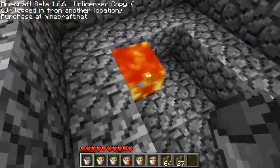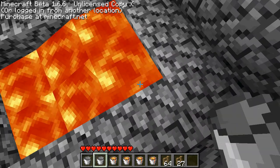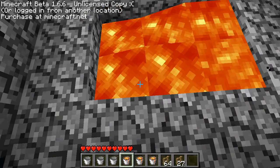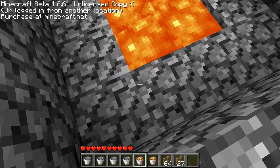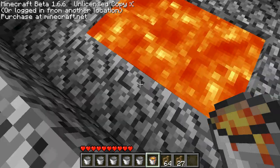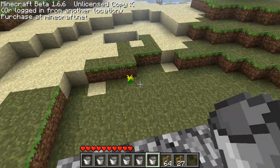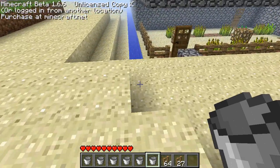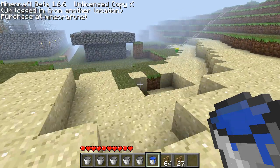Now what I'm gonna do is I'm getting a bucket and I'm going to place it in each box. Make sure not to overlap, because if you do, you're just gonna waste your time and you're gonna have to end up getting more lava and wasting more lava just because you failed at getting it.